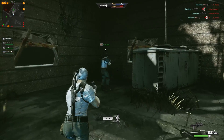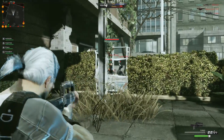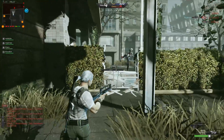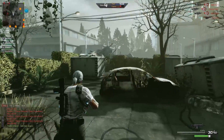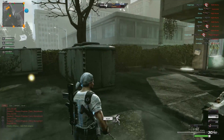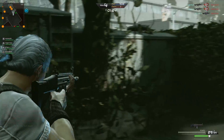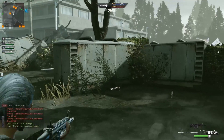As the waves continue, you are able to access more of the building, and therefore more zombies can come and attack you. Got a headshot there! Zombie nurse — nothing worse. You do have a finite amount of ammo, so you need to conserve it and be careful. That's why aiming is a very good idea.